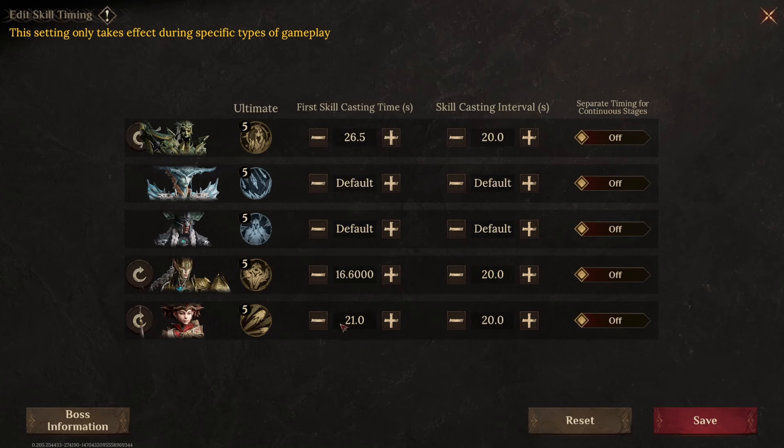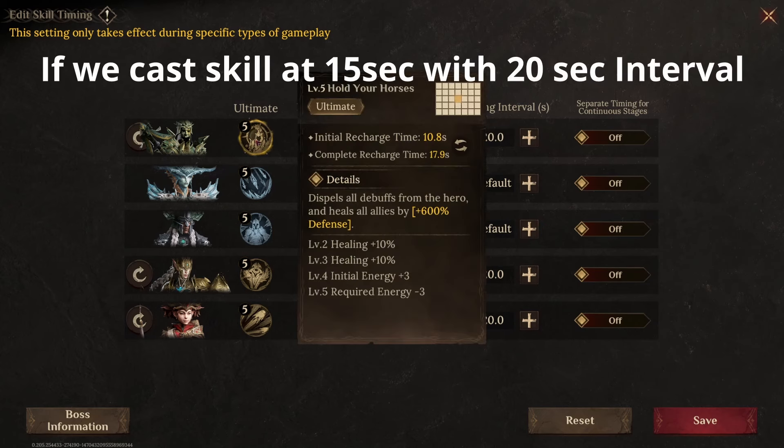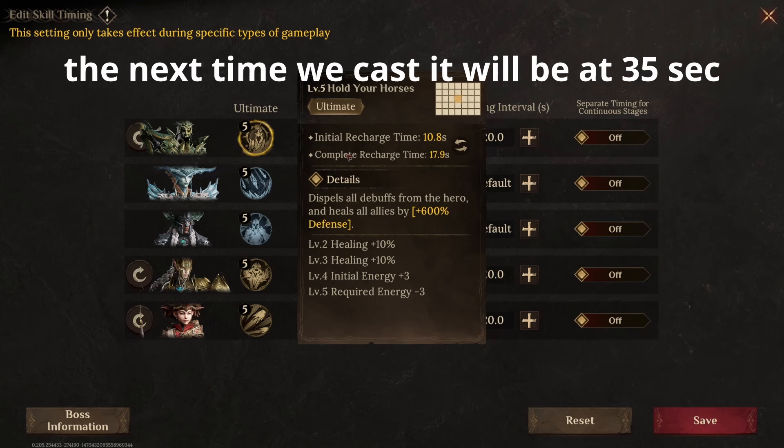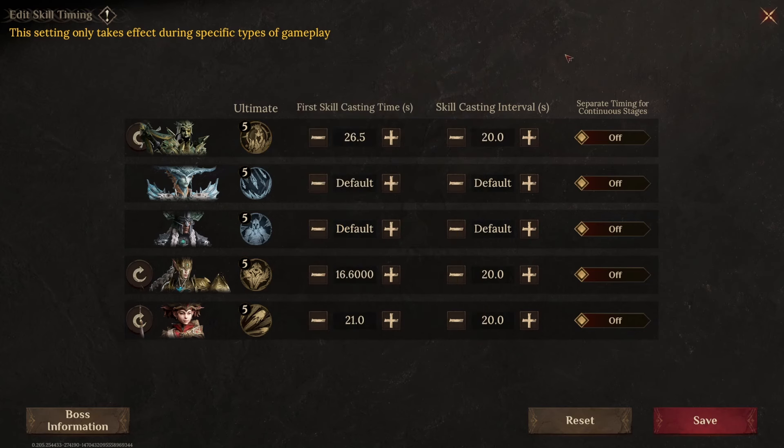Now, our skill casting interval — this is when we can cast the skill again. The initial recharge time is when we can cast the skill for the first time, and the complete recharge time is when we can cast the skill the soonest, which is the next skill. That's going to happen at 17.9 seconds. But since I know the boss rotation is 20 seconds and I want my skills to always happen at the exact same time, this is why we use a 20-second skill casting interval — we align it with the boss rotation.